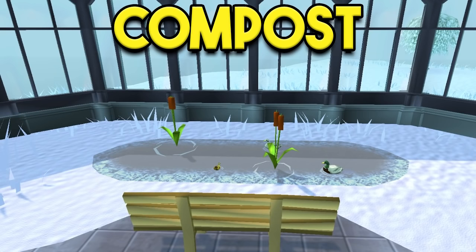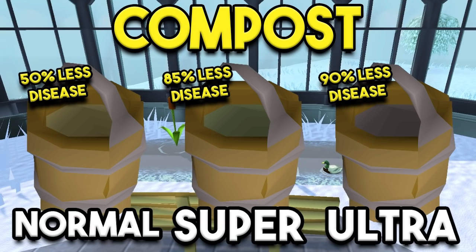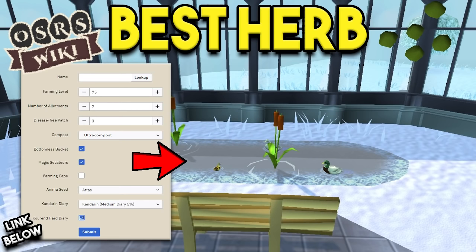Getting into the inventory — compost is the most important factor. You have normal, super, and ultra compost. Most people will want to use ultra compost on almost everything because it isn't too expensive and increases your profit from herb farming quite a bit. If you don't know how to make compost and you're on an Iron Man, I also have a guide for that. As for which seed is best for you, that's very case-by-case — the Old School RuneScape wiki is a great place to find that out.